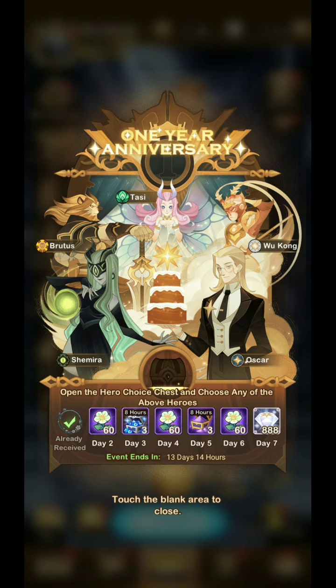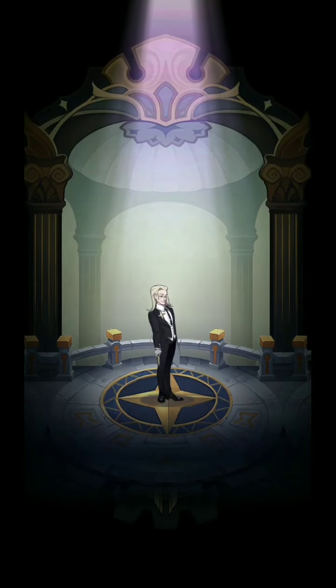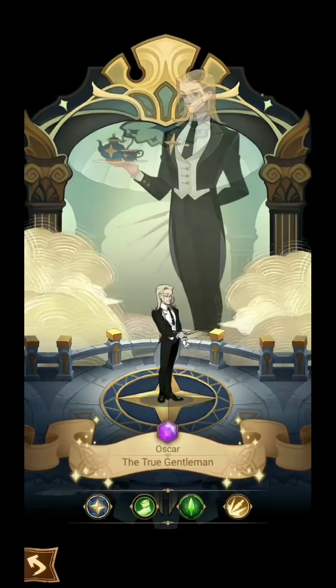The first one is the 1-year anniversary event, wherein we need to log in for 7 days to get these rewards. We can also get this red chest which contains the new hero Oscar, Brutus, Tassi, Shemira, and Wukong.